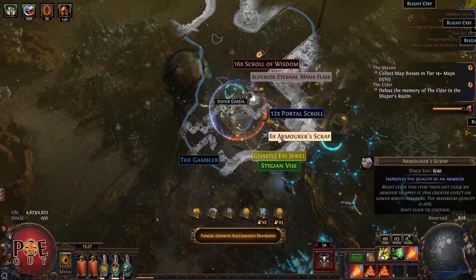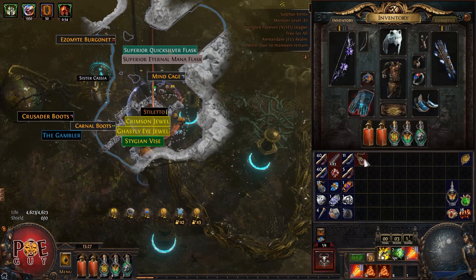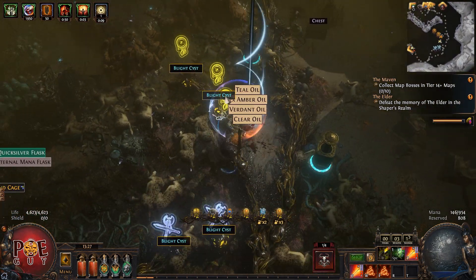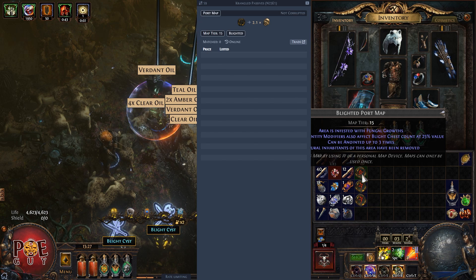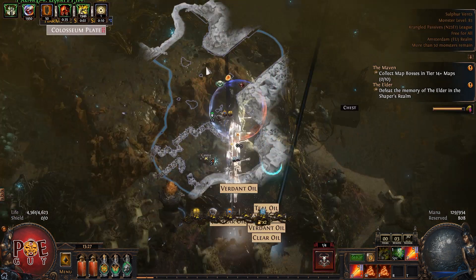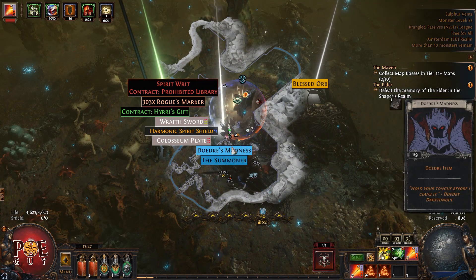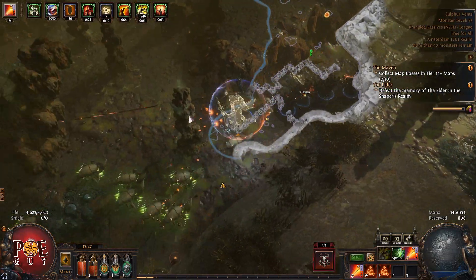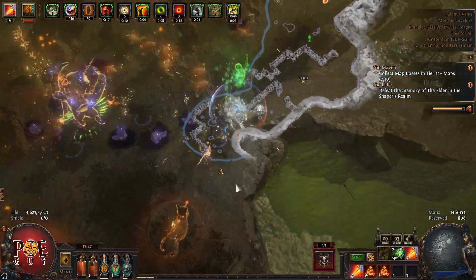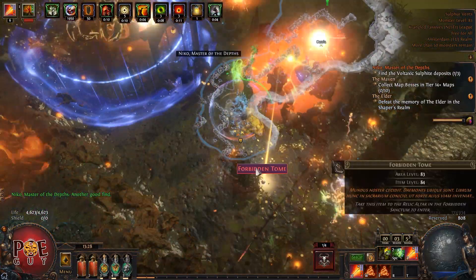In the next events, try to go for Blight. Let's loot — we got three. By the way, these sell very well. I can sell them for 50 to 80 chaos orbs. Red tier 14 and tier 16 maps sell very well in this event. Follow my upcoming build guide for the Sentinel event, go for Blight, and you will make a lot of money.